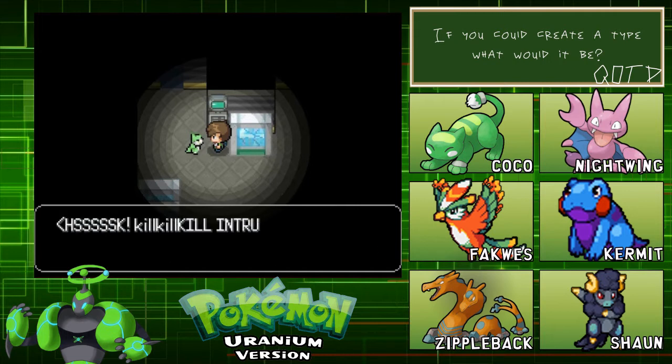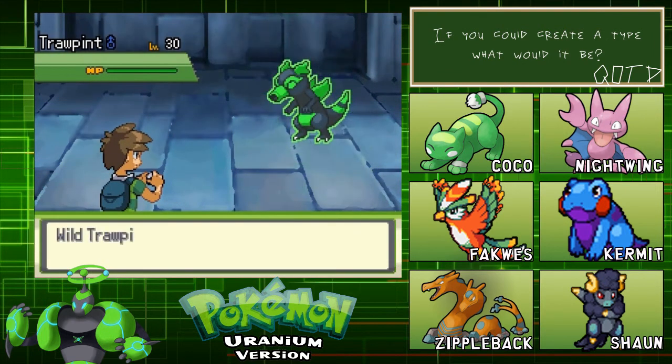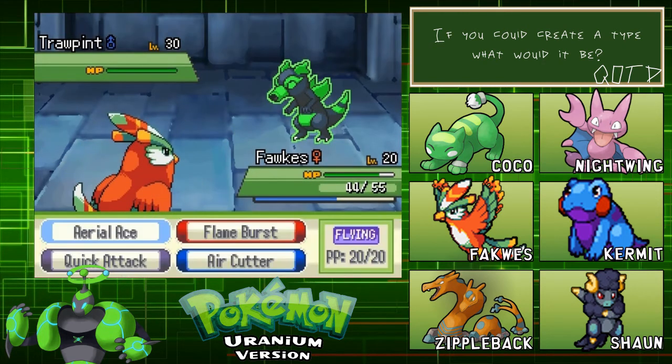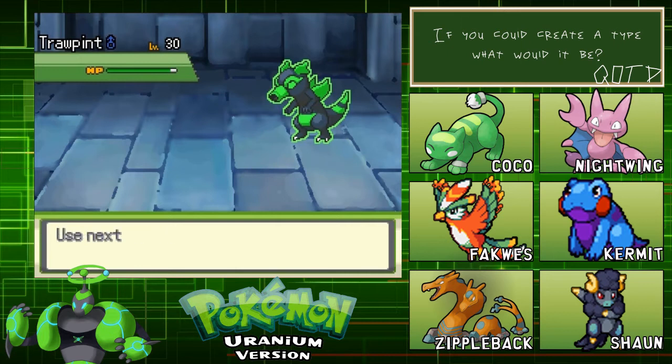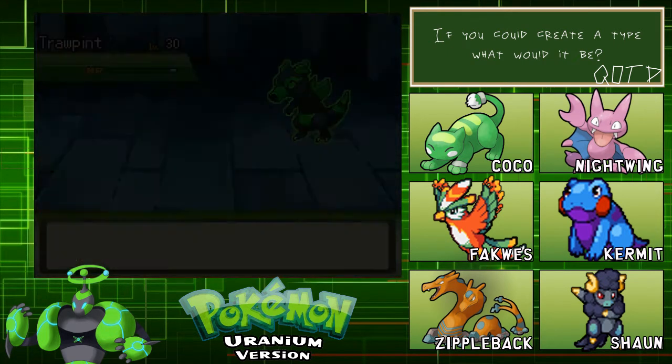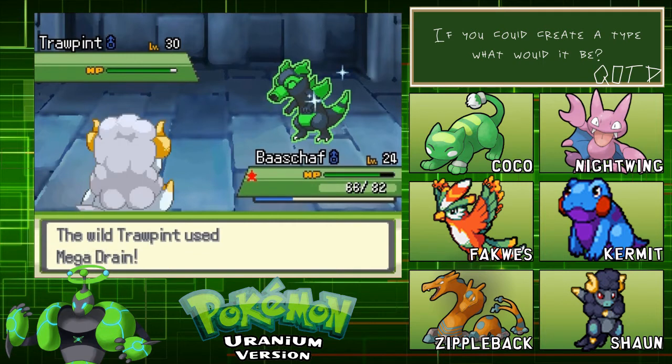Traw! Jordan used PST - Kill! Kill! Kill! Intruder! Kill! Okay, that was a weird voice Jordan. A Trawpint! Level 30 - slightly over-levelled for us. Radio acid - oh my god, we are going to die. I'm a bit scared because I feel like I might have heard this can screw your game up if it doesn't work. Let's just use Mega Drain. As long as it doesn't use any nuclear moves - like it just did - then we'll be fine. I'm going to drop its defense a bit as well.